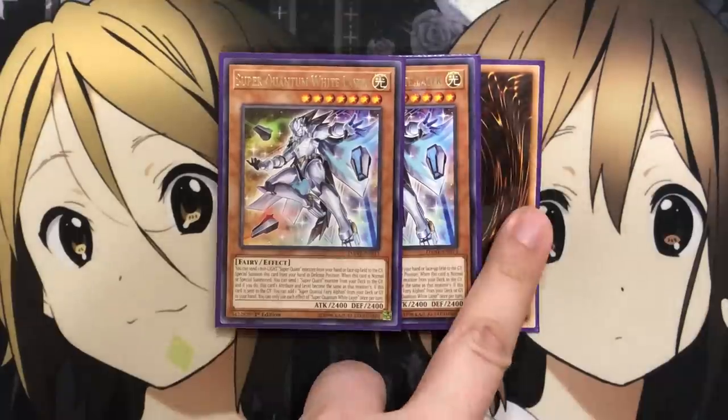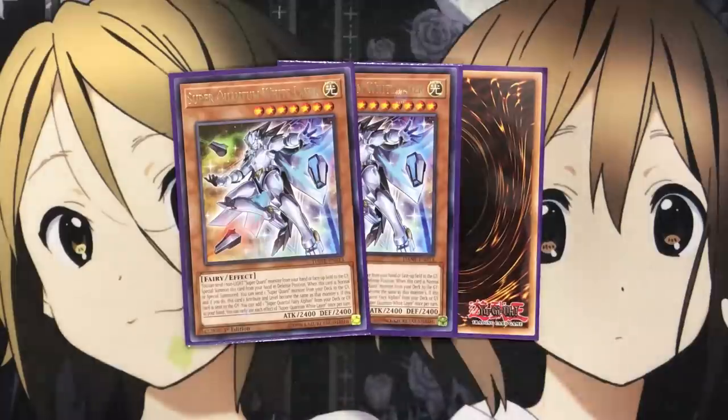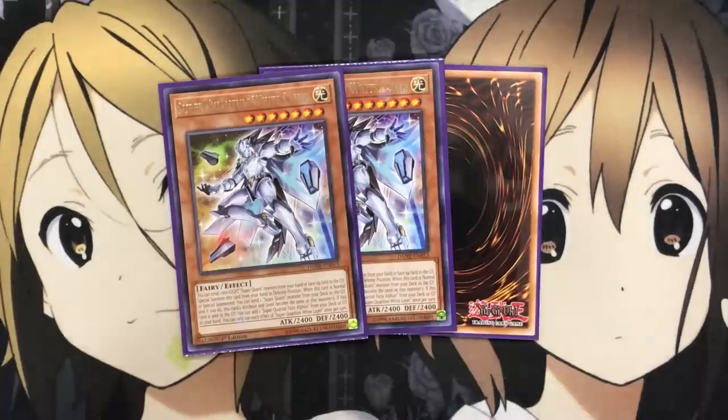For the new one, sadly I am missing one — wasn't able to pick up the third at locals — but it's definitely needed at three, and that is Super Quantum White Layer. You can send one non-Light Super Quant monster from your hand or face-up on the field to the graveyard to special summon this card from your hand in defense. When this card is normal or special summoned, you can send one Super Quant monster from your deck to the graveyard, and if you do, this card's attribute and level become the same as that monster's. And if this card is sent to the graveyard, you can add one Super Quantal Fairy Alphen from your deck or graveyard to your hand. White Layer helps with level adjustment by sending ones from the deck to the graveyard, and also sets up cards like Blue Layer's effect or the add-back off of Red Layer.